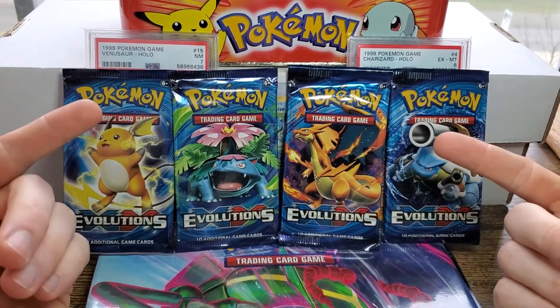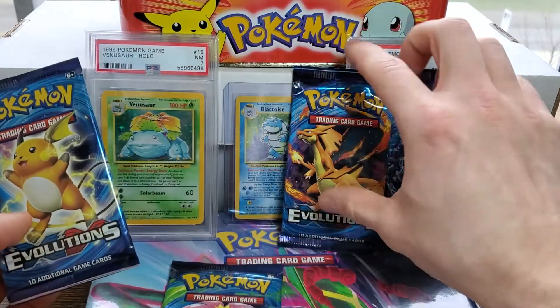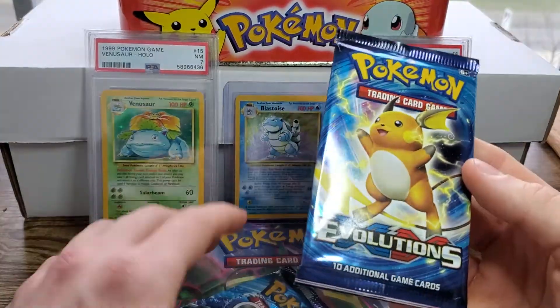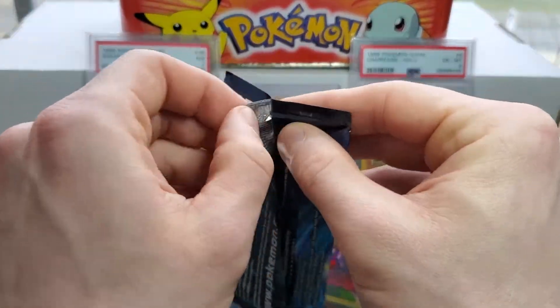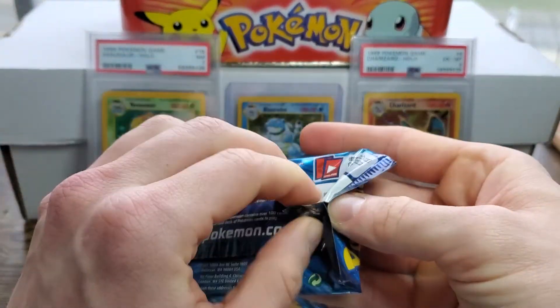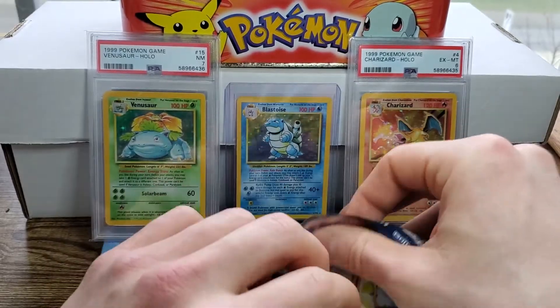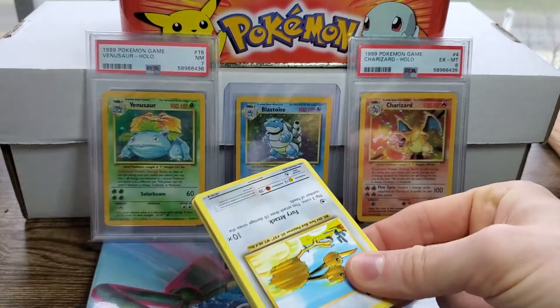We're not going to leave them packaged because I want to open them and see what's inside. Let's get into it. I don't know the card trick, so I guess I could look, but we're just going to go for it. I'm super excited — I just always really wanted to open up an evolutions set.